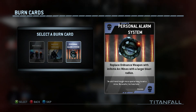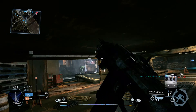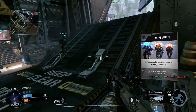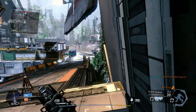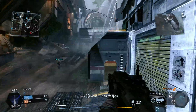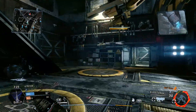We'll use a burn card — I'm going to use the Wi-Fi Virus burn card. So if I get near a Spectre, they're going to be turned to our team's control.